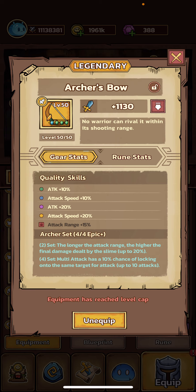Attack speed is just really going to give you a lot of benefit by firing off as many attacks as you can. And then finally for the Mythic skill we have an attack range bonus — that 15% bonus attack range is helpful because the further you can damage enemies out, the further you can start dealing damage before they actually reach your slime and start to kill you.